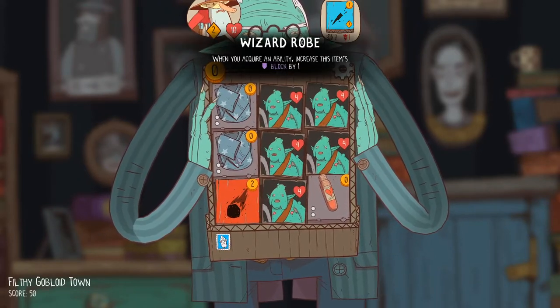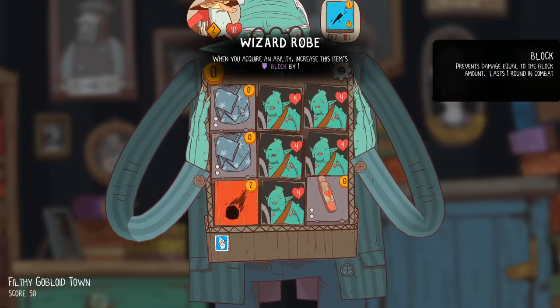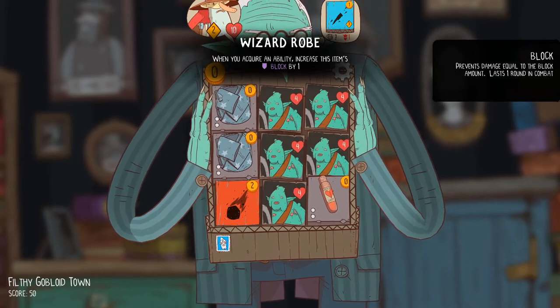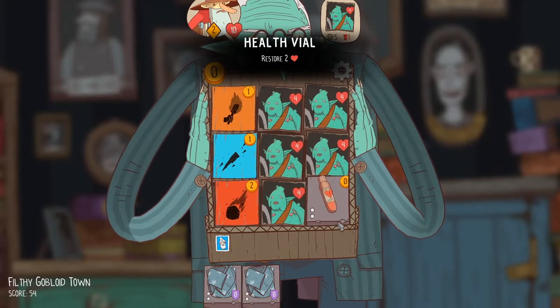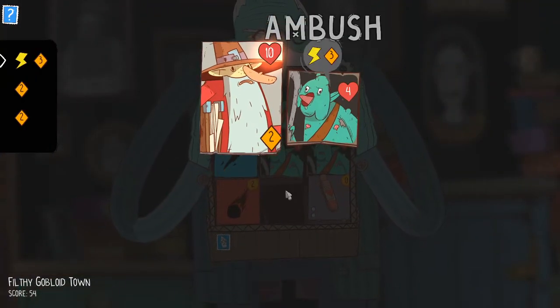So here we got the Wizard Robes both in the opening board. These increase their block by one every time you pick up an ability. The idea is that it's kind of like Chainmail except it's free, but you just have to pick up two abilities to basically turn the Chainmail on. So what I'm gonna do here is I think...